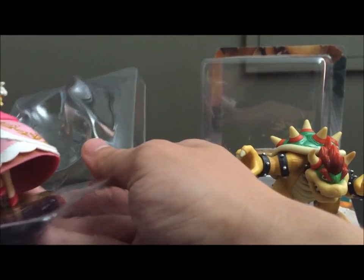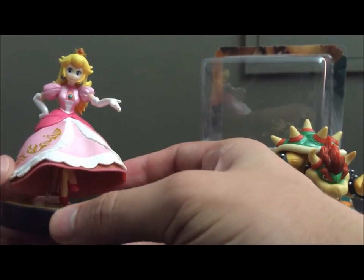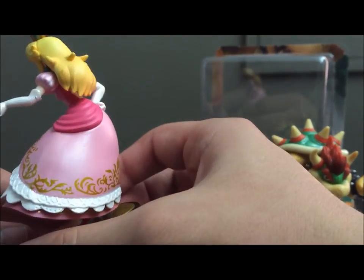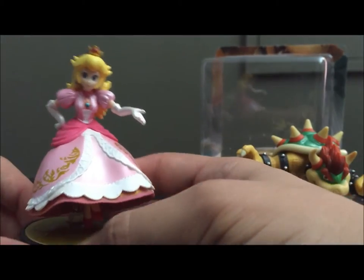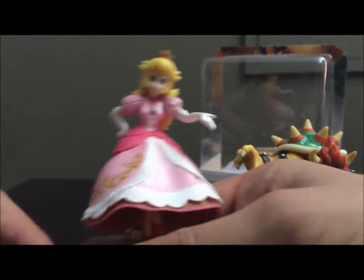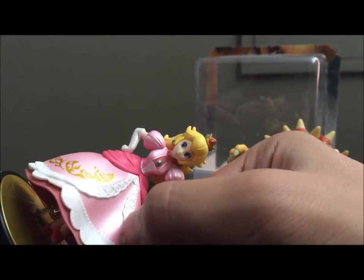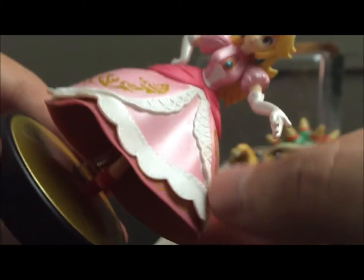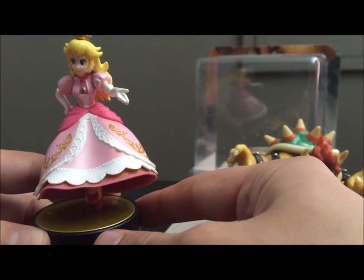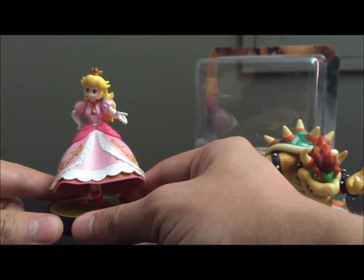And here she is. Didn't pop out of her base. There were two at the Target I went to, and they both looked pretty similar. I think she looks pretty good. The biggest thing is that there's paint from the white trim here — it leaked onto the pink. But you can't really notice it unless you're just looking for things, and from far back it doesn't even show up.